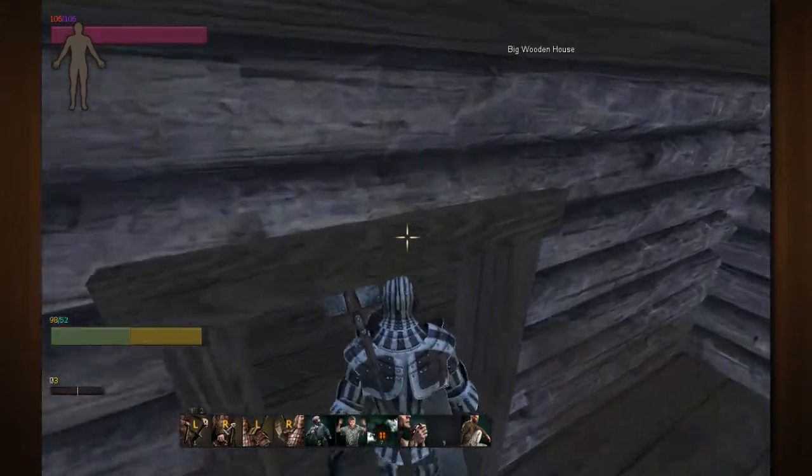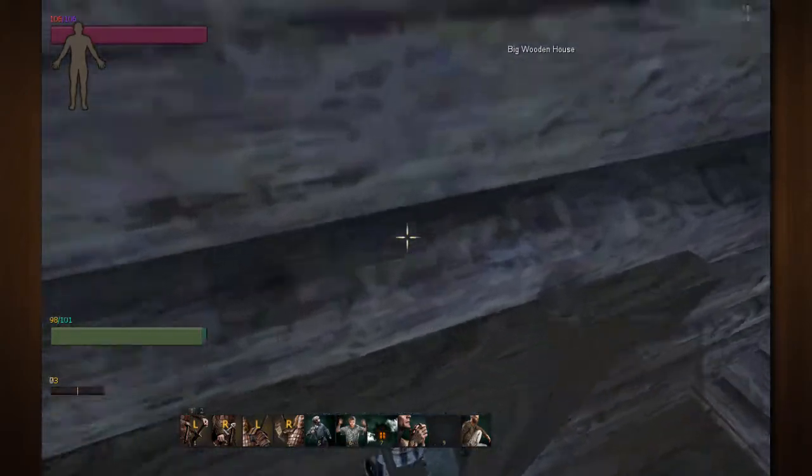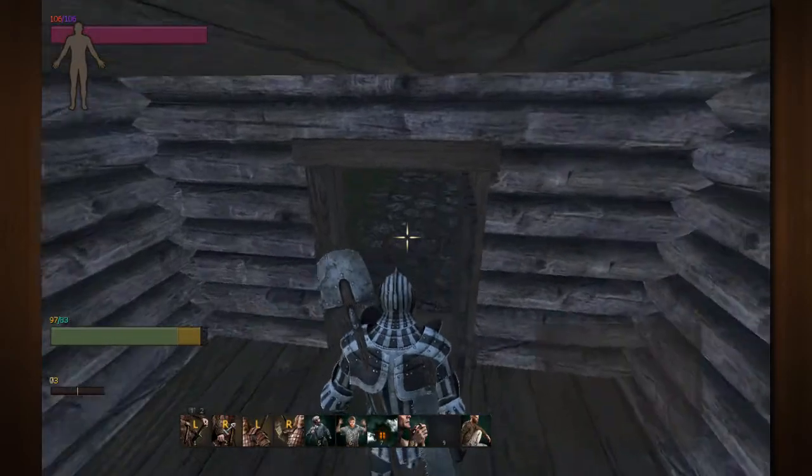Now you can actually make yourself a nice little room, like this one that I have here. As you can see, I have a bed and a chest and everything in there. I'm going to go ahead and show you how to do that.